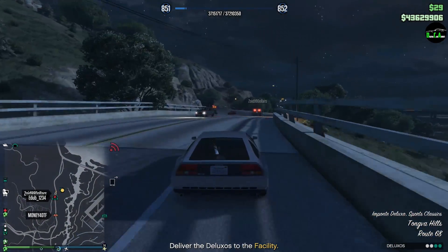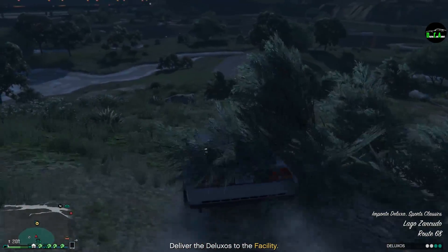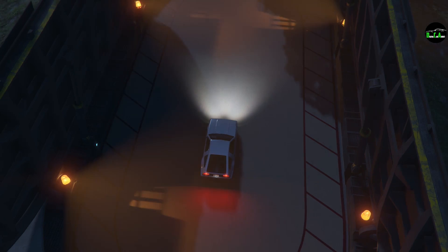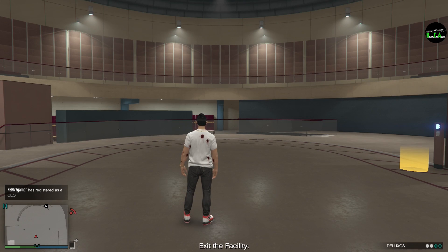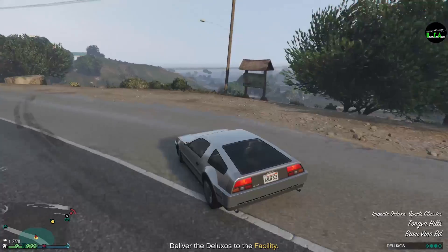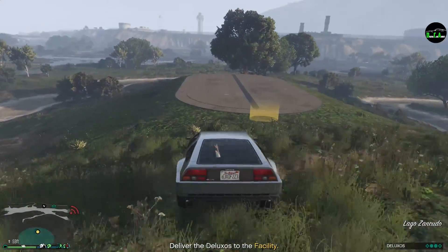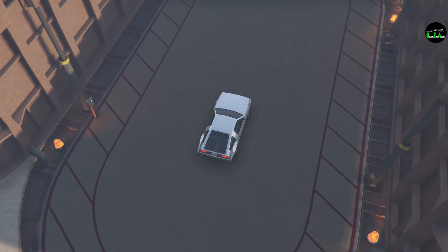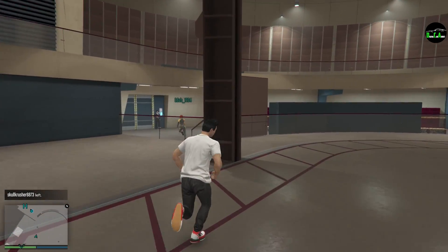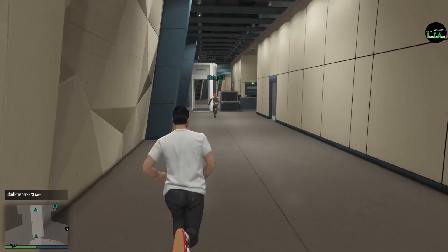Almost there. We need to get all four cars. We just need two more cars. We got the cars — now for the data. Come to the planning room when you're ready to move. My shop's got some work to do. All right, so now the Akula.